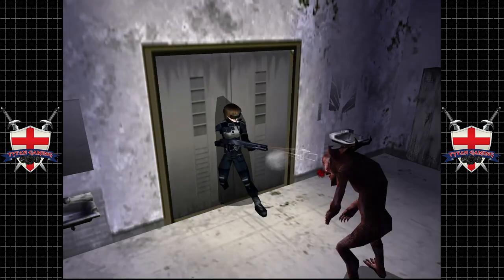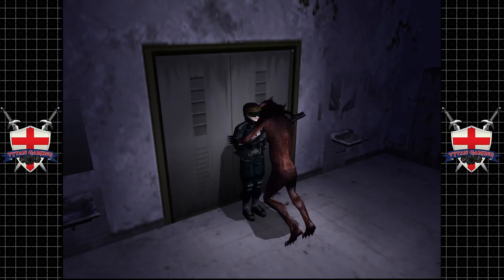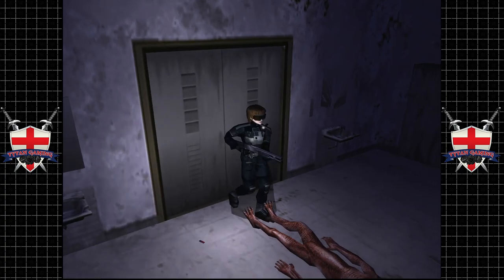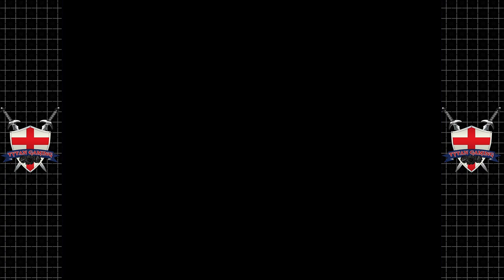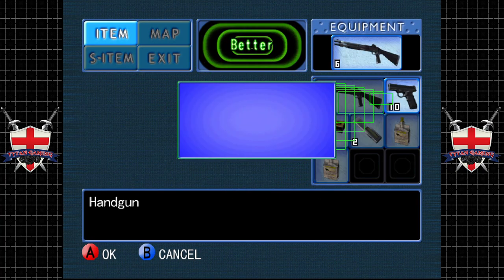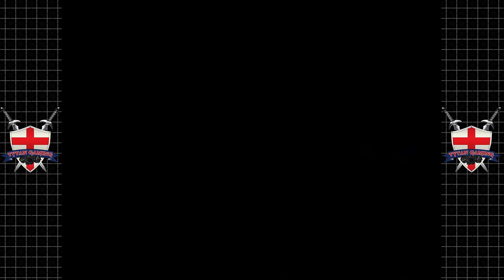Let's see how you like my Benelli. The Benelli is not that good against this enemy — it took two shots. We don't have any more cartridges so let's go back to the nine millimeter. I want to like the shotgun, I really do.